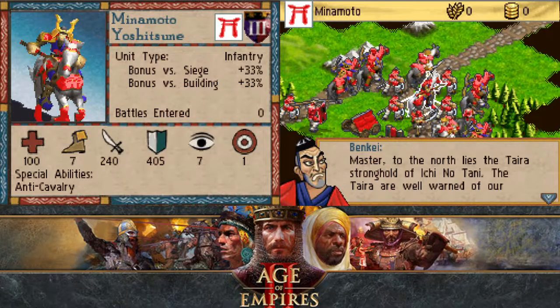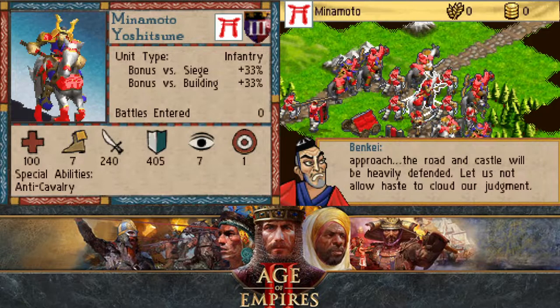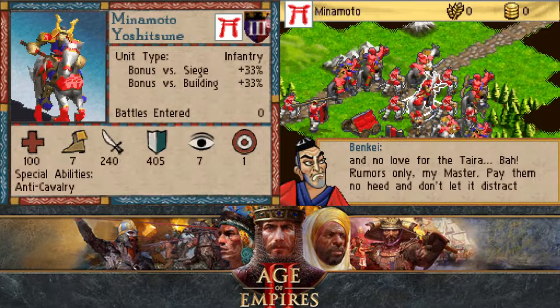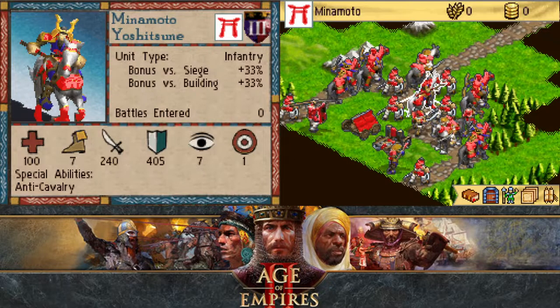Master, to the north lies the Tyra stronghold of Ichi no Tani. The Tyra are well warned of our approach. The road and castle will be heavily defended. Let us not allow haste to cloud our judgment. And, master, there are tales of an old hermit who dwells in these powers. Legends say he has holy power and no love of the Tyra. Bah, rumors only, my master. Pay them no heed, and do not let it distract you from our objective.